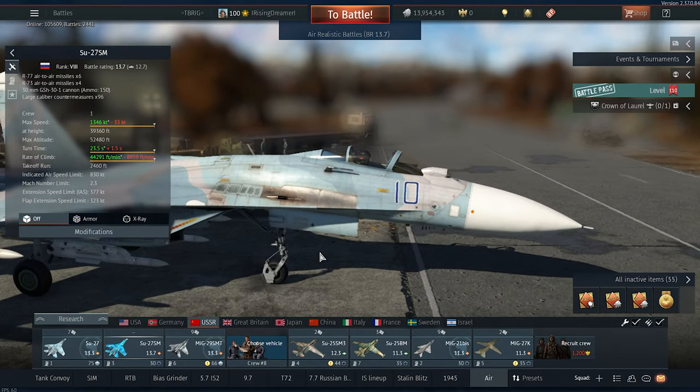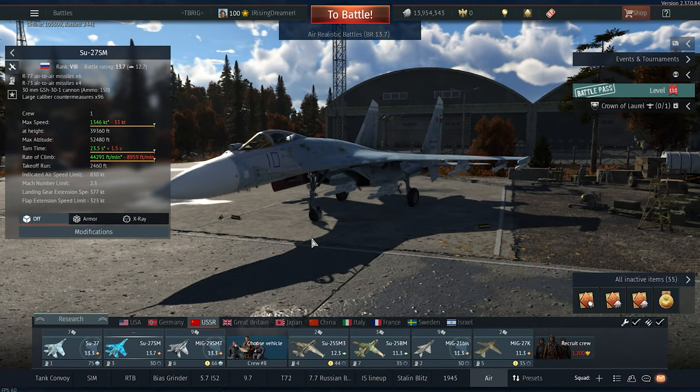So this is before the missile update. The R-77 wasn't the best long-range Fox 3 missile — the AIM-120 AMRAAM was technically the best one in the game. The AMRAAM is overall a jack-of-all-trades missile: it can turn, it has range at long distance, it can hold speed — it can do all of it. The R-77 is not comfortable at low altitude the way the AIM-120 is, because the R-77 is meant to only perform well at high altitude.